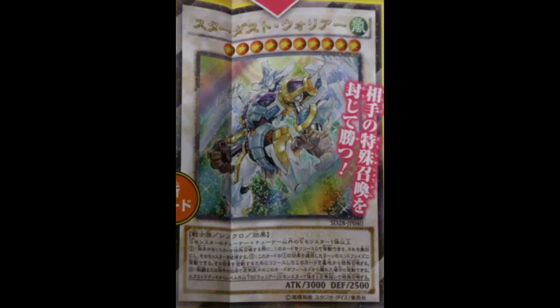It doesn't say 'sent to the Graveyard' — just 'removed from the field,' like Tannhauser Gate. So even if he gets spun back to the Extra Deck by something like Compulsory Evacuation Device, he'd still be in your possession since the Extra Deck is yours, and he can still resolve his effect from there. Just like Elemental HERO Absolute Zero — when he goes back to the Extra Deck he still gets his effect.